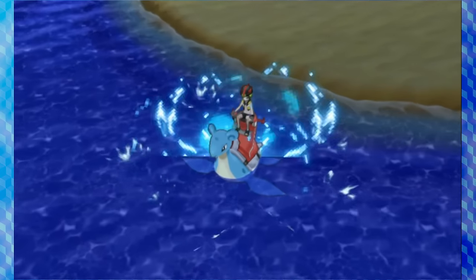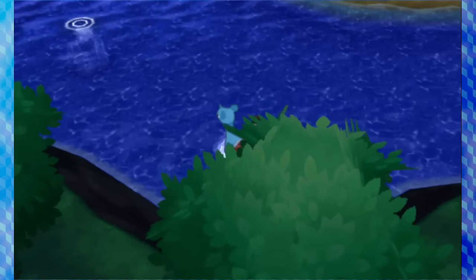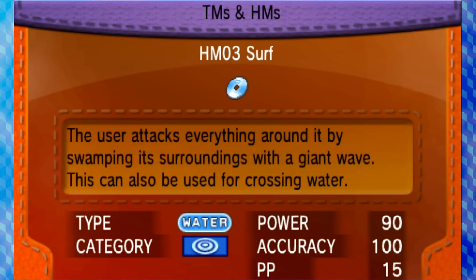Players of modern Pokémon games will often point out that their retirement starting in Sun and Moon was a net positive for the series, and that HMs were an annoying mechanic people don't want to have to deal with. But were they really that bad? Before I share my personal thoughts, let's go over what the HMs from the first six generations are, what they do, and how to use them.